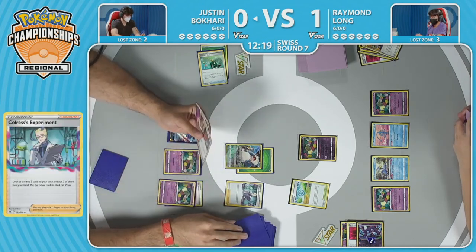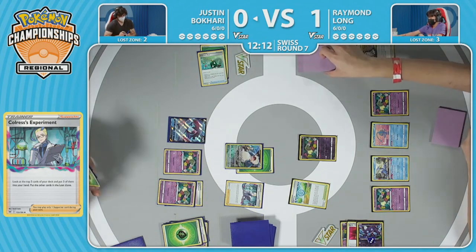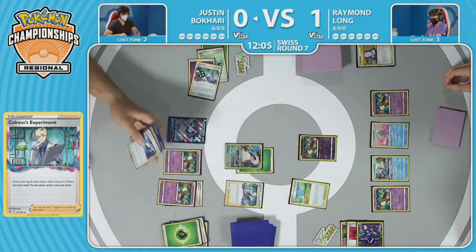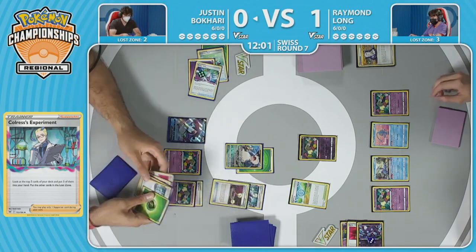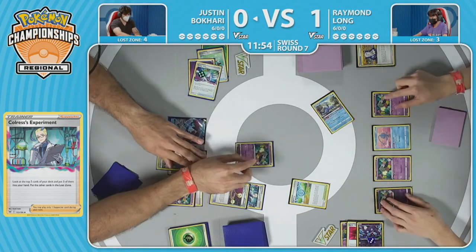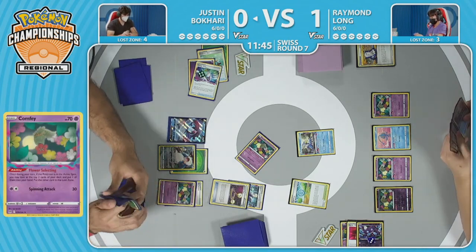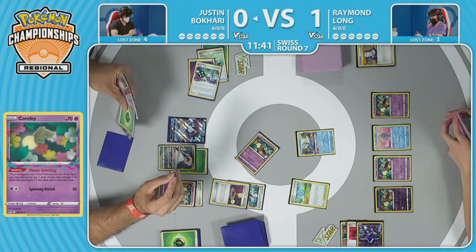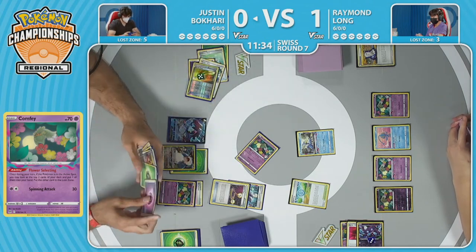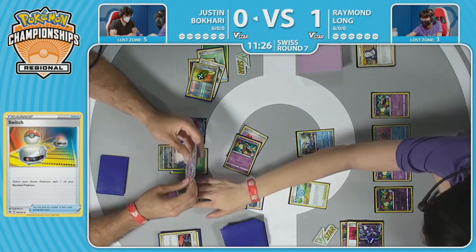Colress's Experiment gets the Lost Zone up to four cards, and that's when Justin can start making things happen. The Cramorant could come down and start removing some Comfeys, making it more difficult for Raymond to find the pieces he's already struggling to find. A Poké Stop from Bakari — rough discard of three cards — but then Colress's Experiment looking at the top five: a couple Psychic energies along with a Mirage Gate. Those getting Lost Zoned — the energy is starting to tick down. Flower Selecting yet again, showing an Escape Rope and a Psychic energy. Justin forced to keep the Psychic energy or risk running dry.